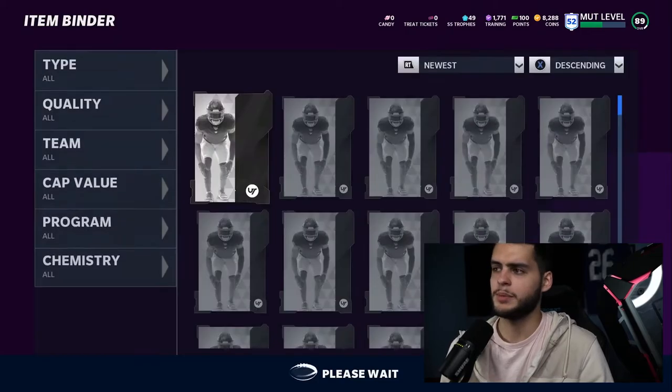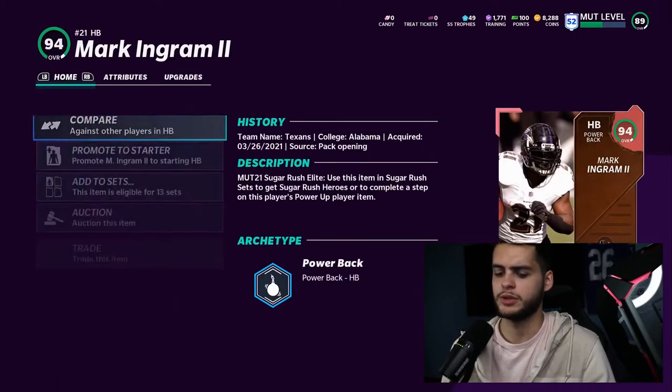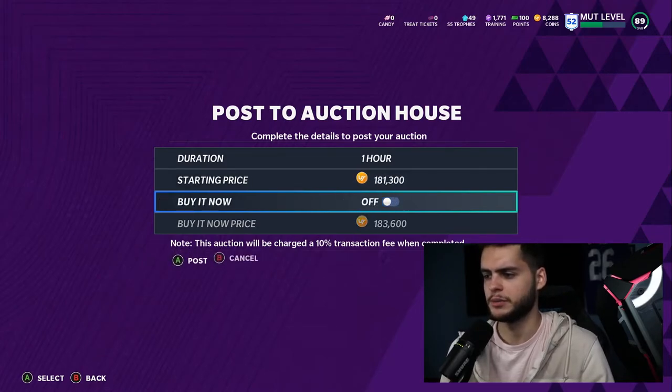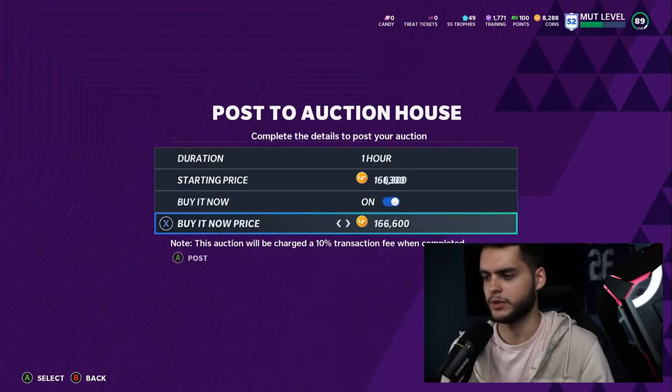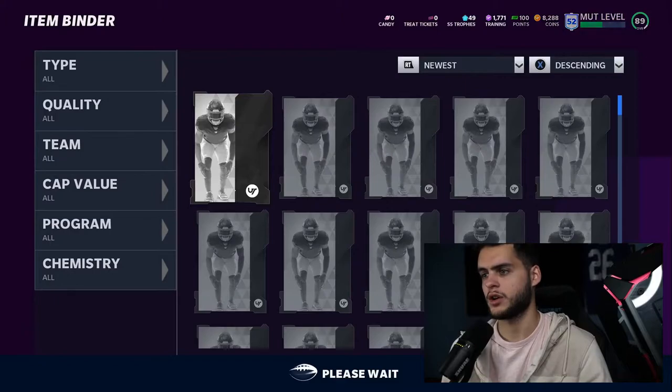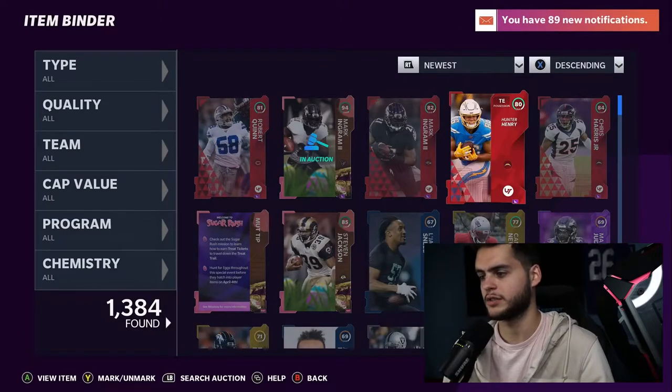It's worth about 100k, so I'm just going to put that up on the block real quick before it drops in value, because I know that's gonna drop pretty fast. I'll put it up for like 94k to get a quick buck, because I don't want to end up stuck with that card at like 40k or 50k.